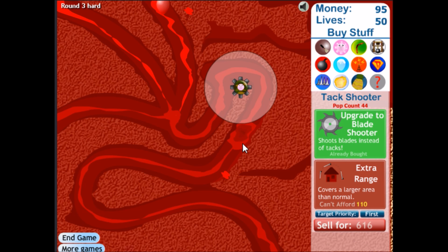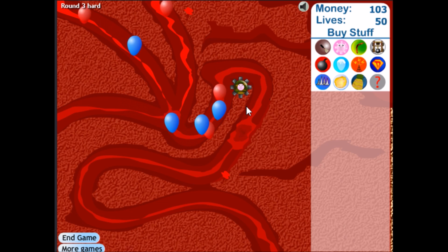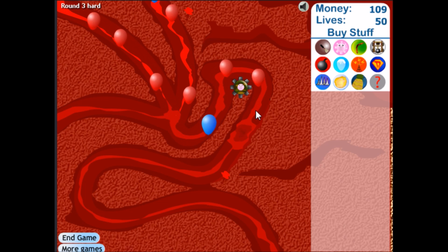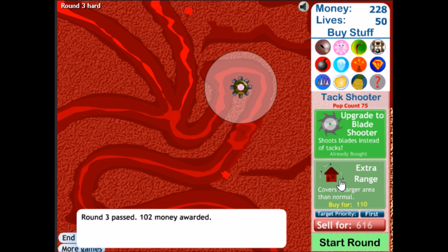If I remember correctly, this is how I beat the fourth map, which has two pads and it's actually pretty difficult. But I remember I did do that with a whole bunch of tack shooters. Can it pop those blues? Yes, it can. Look at that amazingness. And I believe the extra range actually not only increases its range, but the blades actually get bigger, so that's why it's super helpful.